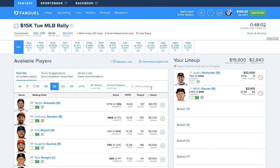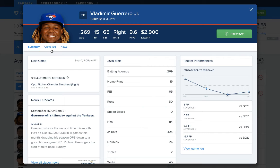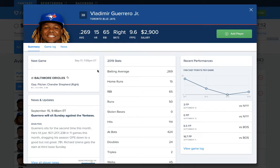Then we're going to go to third base — I'm going to go with another mid-tier guy. I'm going to go with Vladimir Guerrero in this cleanup spot today. Should get some RBI opportunities as well. He's definitely been a little bit up and down, but he does give us some power upside at 2,900. I like him — I think he's a really good mid-tier play.